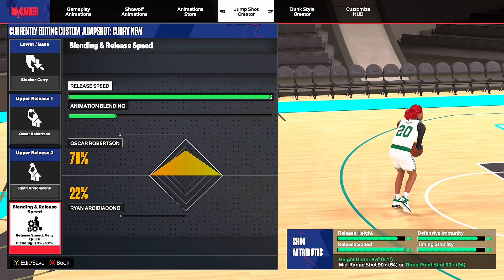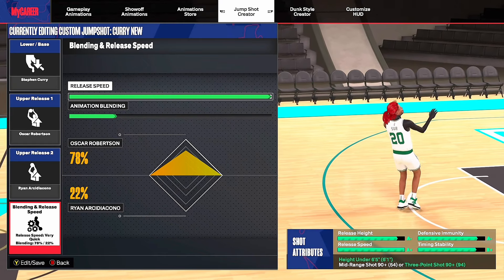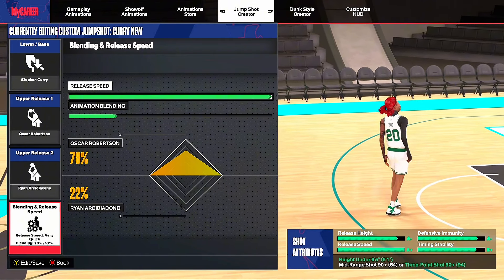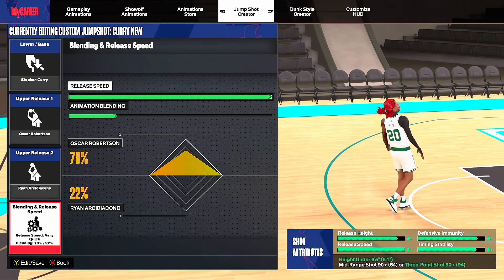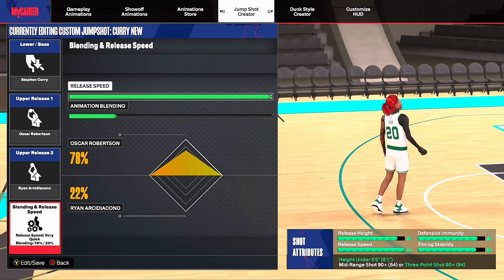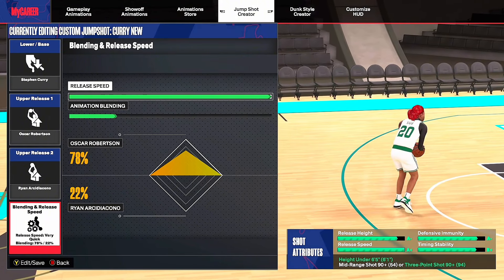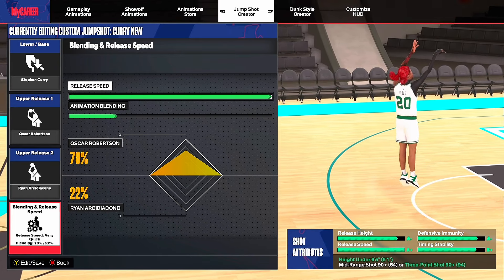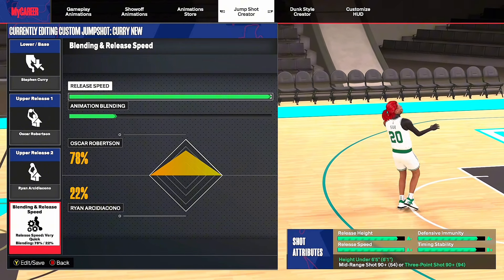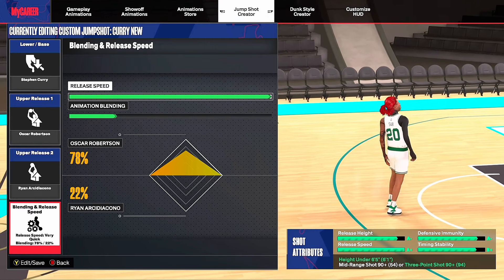Let's get right into this. As you can see, the first jump shot — we headed over to the jump shot creator. The first jump shot we're gonna be trying out is the Stephen Curry base. Stephen Curry base is an OG base, it's been around for so long. I've been using Stephen Curry for three or four years now — Stephen Curry is obviously just one of the best bases in the game. I know a lot of people can't unlock Patty Mills, but I'm gonna be showing y'all Patty Mills base later on in the video.